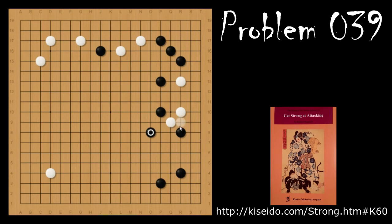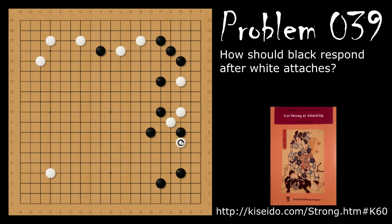Problem number 39 is similar to the other base attacking problems, where black has made this knight's move block after white poked through the elephant's eye. However, problem 39 starts when white makes this weird attachment here. Black's move is to extend up here, and if white tries to push in the center and peep at this, then black will connect and allow white to get out.